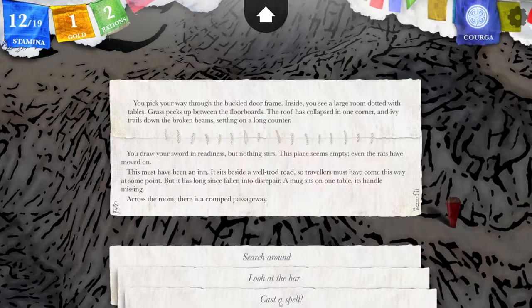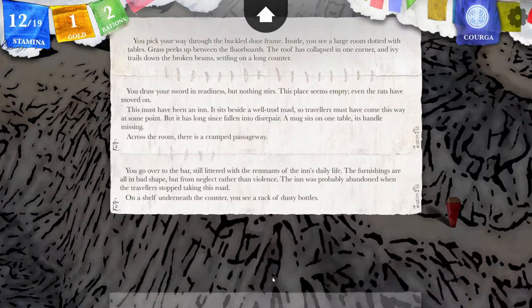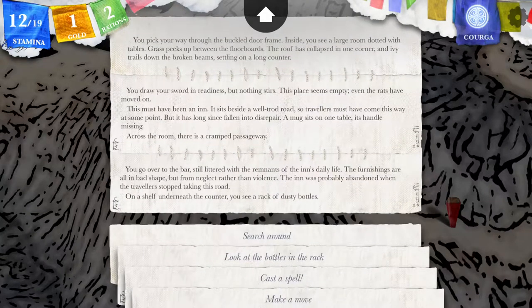This must have been an inn. It sits beside a well-trod road, so travellers must have come this way at some point, but it has long since fallen into disrepair. A mug sits on one table, its handle missing. Across the room there is a cramped passage. You go over to the bar, still littered with the remnants of the inn's daily life. The furnishings are all in bad shape, but from neglect rather than violence. The inn was probably abandoned when the travellers stopped taking this road — probably when the sorcerer shut down Mampang and made it incredibly unwelcoming. On a shelf underneath the counter you see a rack of dusty bottles.